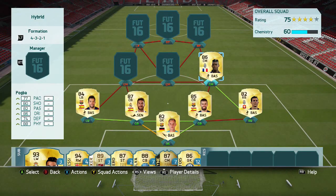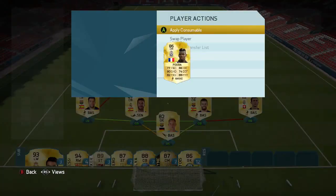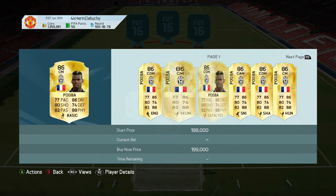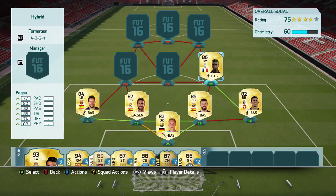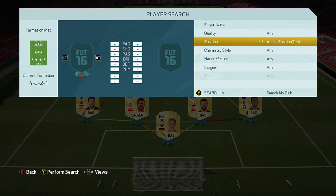Then we go with the first centre-mid — and the most expensive player in the team I believe — Paul Pogba at 180k. 4-star weak foot, 4-star skills, 6 foot 2, and some insane stats. He roughly goes for about what I paid; maybe I'll break even because I think he went up by like 5k, so after tax I might just about break even.